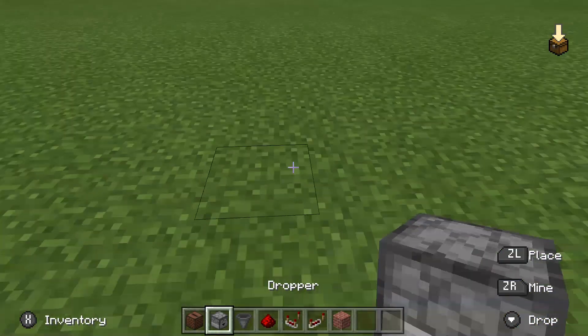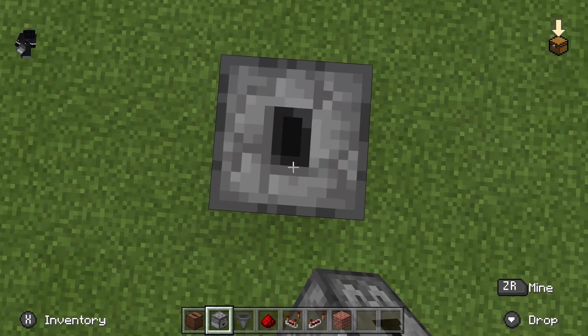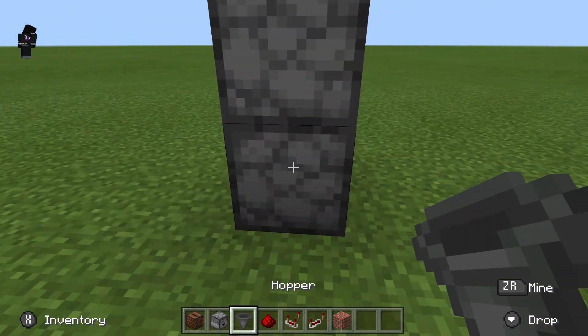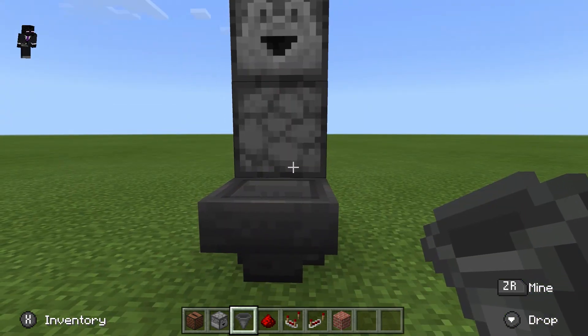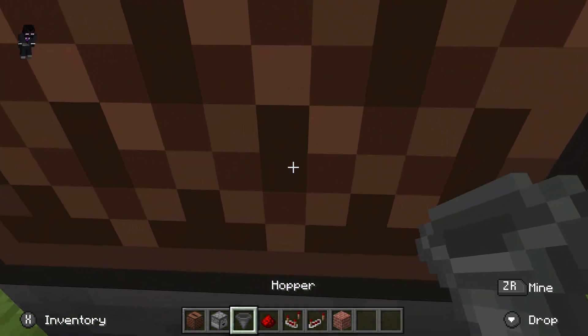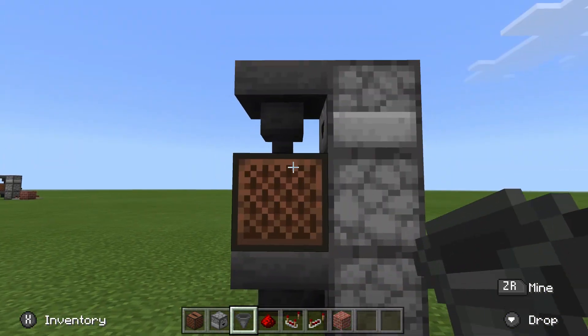Take your droppers — take two of them and place them on top of each other facing upwards, and then the final one facing in a direction that you want the record player. Place a hopper facing into the bottom dropper on the side that you want the record player. Put the record player on top of that hopper, as well as a hopper on top of that record player. The top dropper should be facing into that hopper.